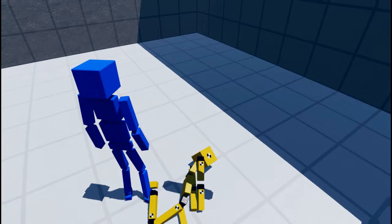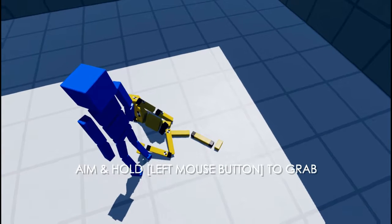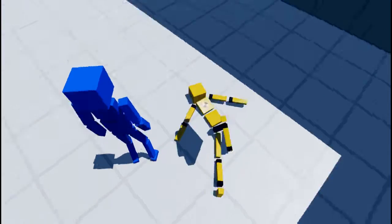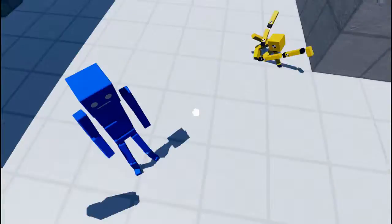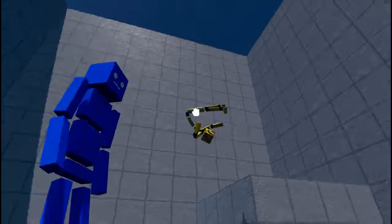Come carry me by holding down the grab button while aiming the hand icon over my body. Aim and hold left mouse button to grab. Don't worry, I can take quite the beating. You sure about that? Okay, maybe he was right. So now we got him with us.